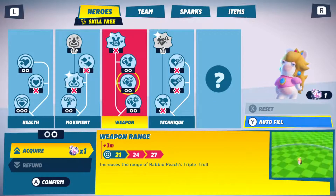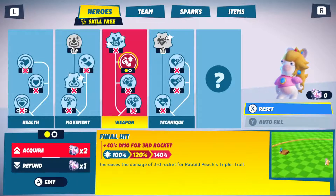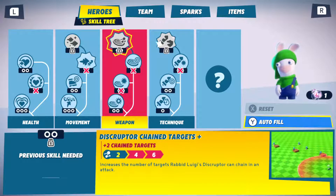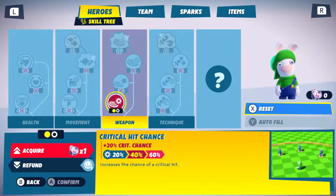For Rabid Peach we're gonna go damage for the third rocket — oh, extra damage blast, yes! Rabid Luigi, we're gonna go for critical hit chance as well.